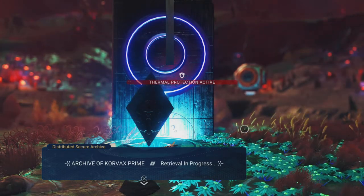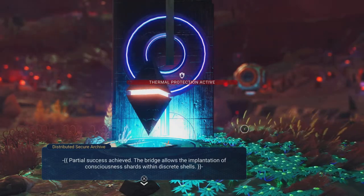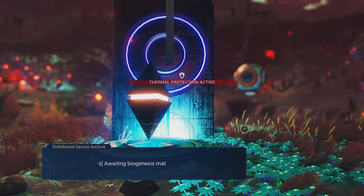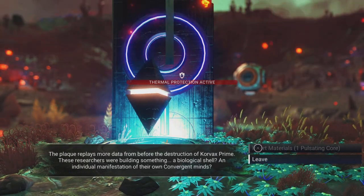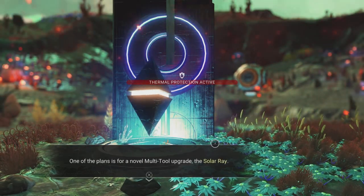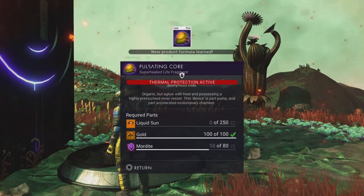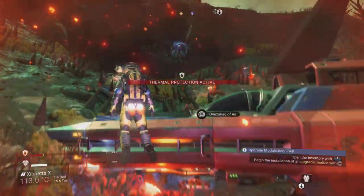The text mentions Corvax Prime — the Corvax are definitely the metal masters. Hammering through the text before burning to death. I need a pulsating core and liquid sun, and the planet keeps draining my hazard bar. A blueprint for a solar ray is given — I need cobalt to build it. Heading into a cave for some protection.